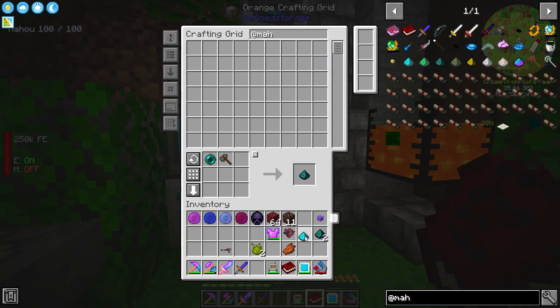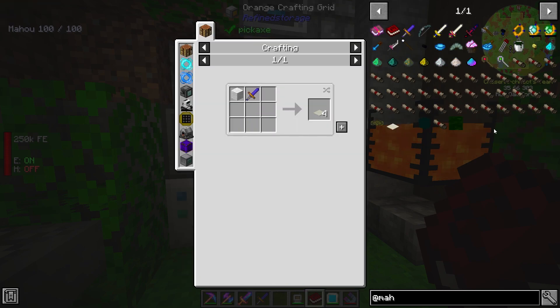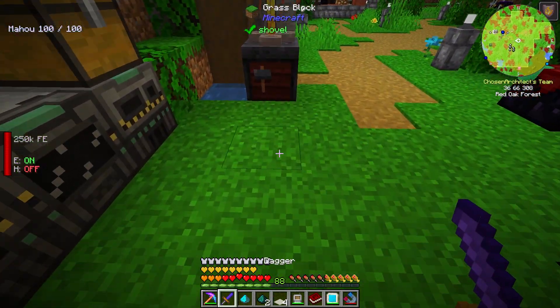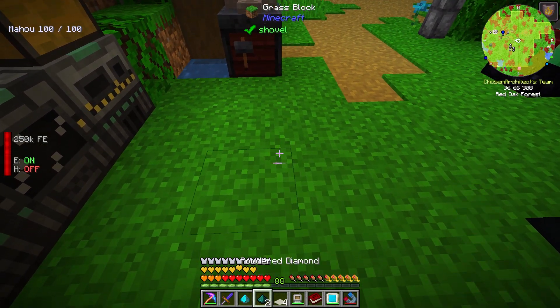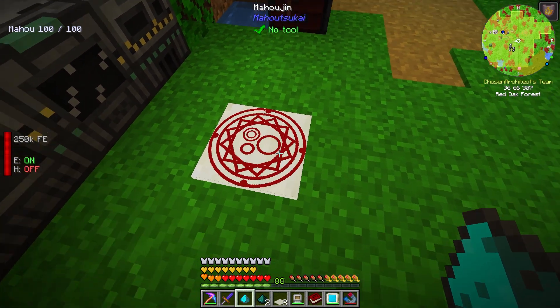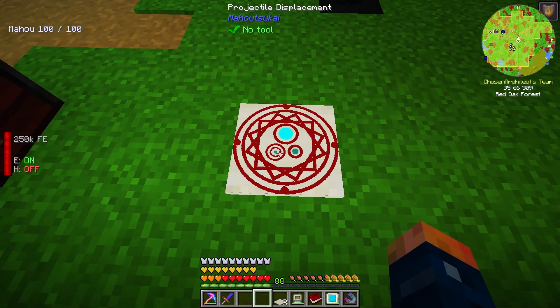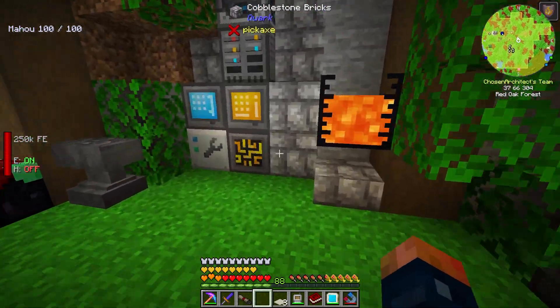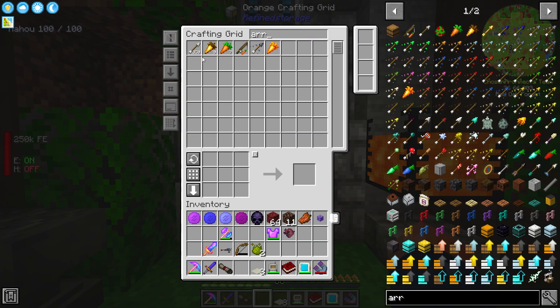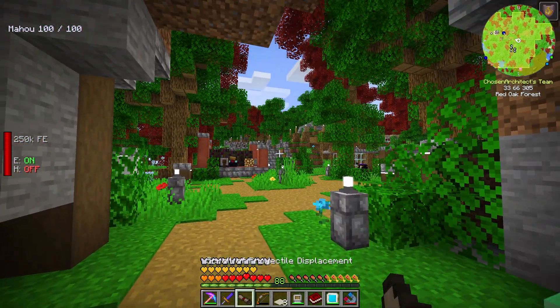Now we have the two components. The spell needs a cloth — a spell cloth — which apparently requires a dagger. We take our dagger, place down the cloth, hurt ourselves, and place it on the cloth: diamond on top, then the other components. That makes the scroll — a Projectile Displacement scroll. Then we need a bow. I'll just use a regular old bow and combine these.